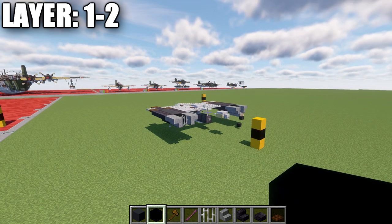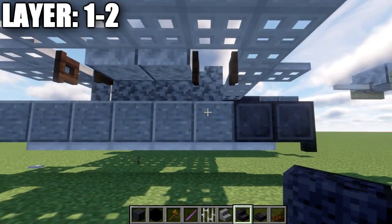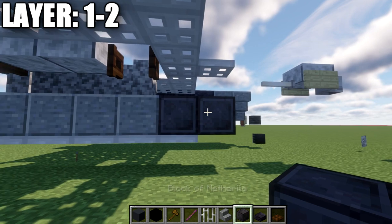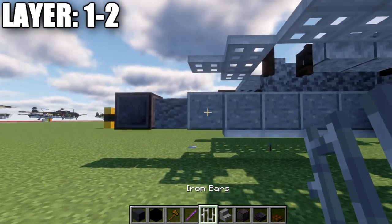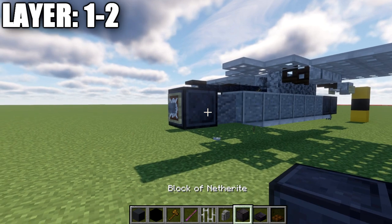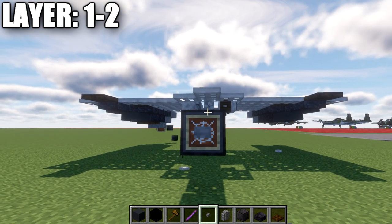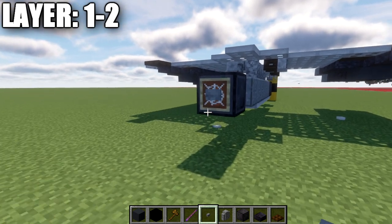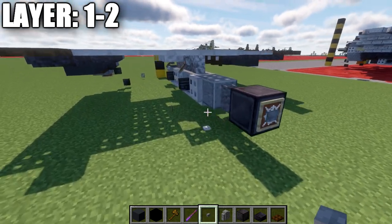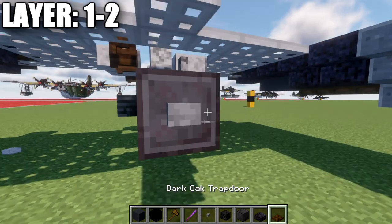Moving into layers one and two, drop down to the bottom and place four polished andesite blocks going down from the diorite walls, then two blocks going forward from those, and two polished andesite blocks going back. Place an andesite wall on the end, then a block after that. On the next block, place an item frame with a cobweb in the item frame. Java players can also place a stone button on the side of that block — bedrock and pocket edition players should skip the button and just place the item frame. Then take wither skeleton skulls and place one on each of the two blocks coming off the fence gates or levers.